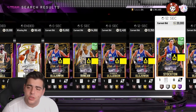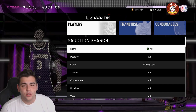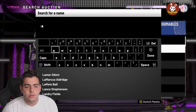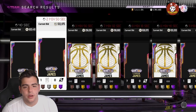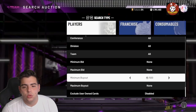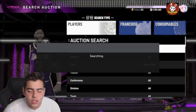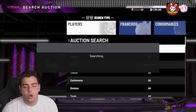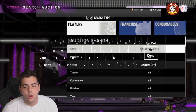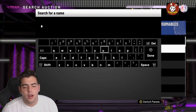We got a ton of top snipe filters today — like insane snipe filters you guys can make millions of MT off of. We're gonna start off with this one. Most of these snipe filters are players because you can make a lot of MT off players. We got Galaxy Opal LeBron James — definitely a fire, fire filter.